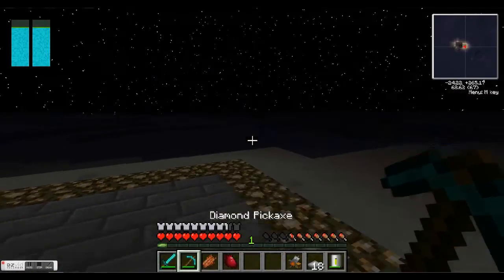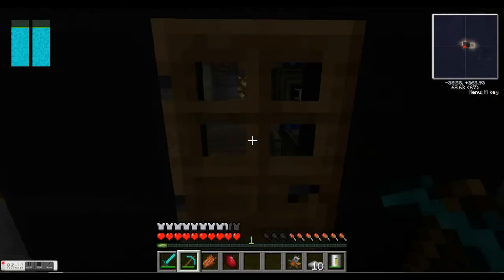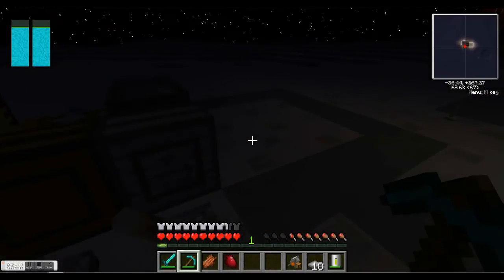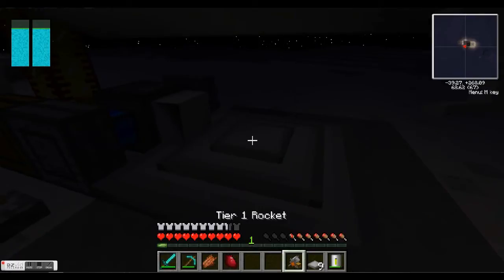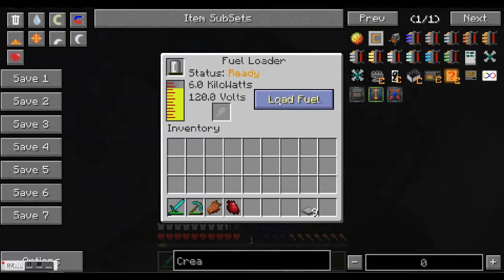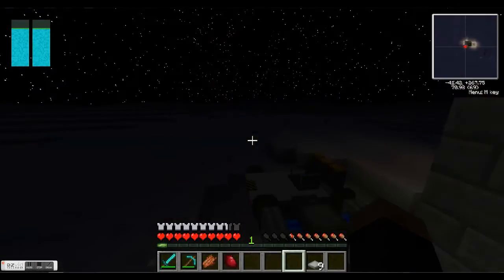And then you can break it — it doesn't break, it just gets rid of it. So this is my base. That is pretty much launching and landing. For next episode we will be on the moon for the first time and I'll show you something. But for now I will show you the parachute, which is landing back on Earth.